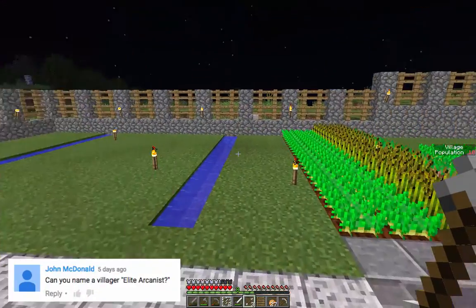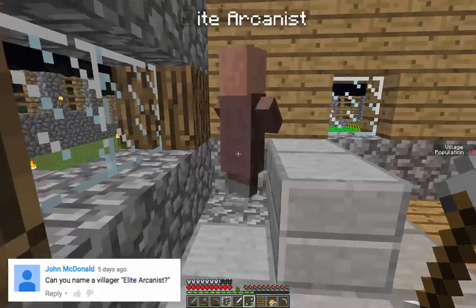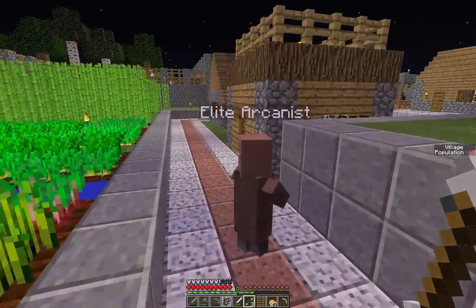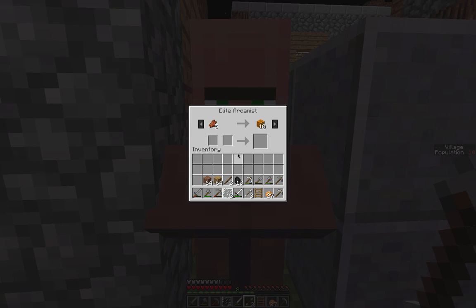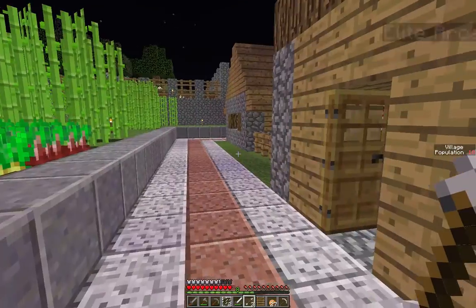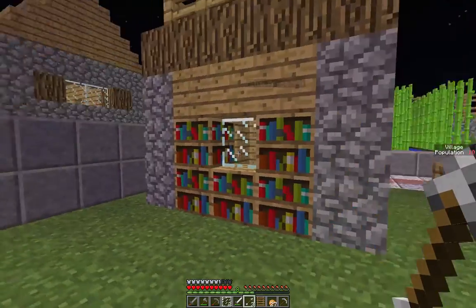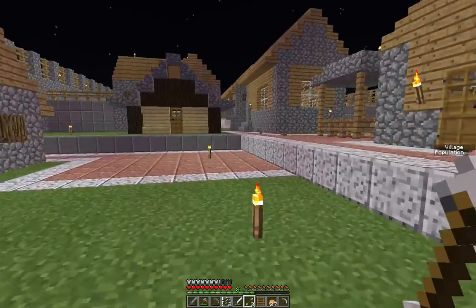Somebody commented on the video and said they wanted to name a villager, so that's going to be the next thing. Mr. Elite Arcanist — thank you for commenting on the video, this geezer is named after you. His trade is zombie flesh for a Halloween pumpkin. Superb. Anyway, it's not Halloween so we don't need those yet. If anybody else wants to comment, wants to name a villager or build anything, just get on that comment section and tell us what you want to do.